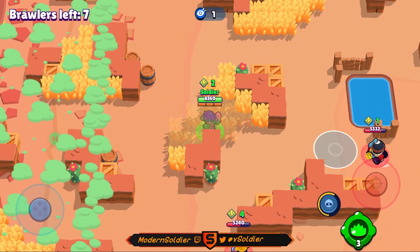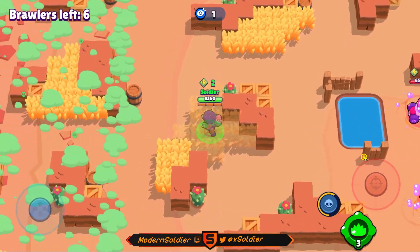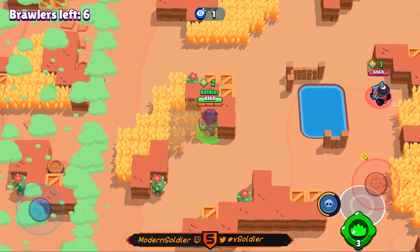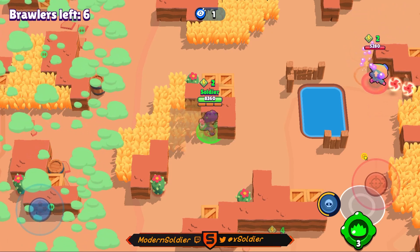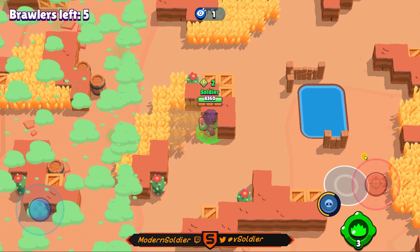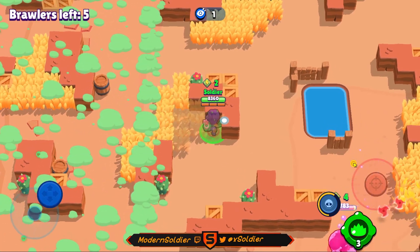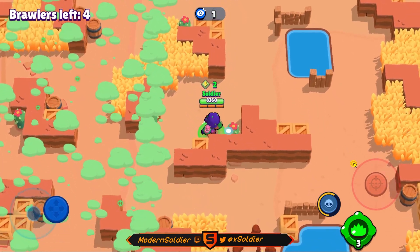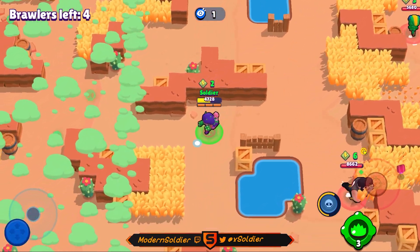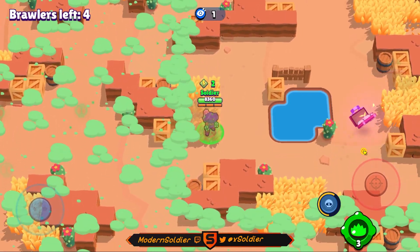It's pretty easy to execute with a little practice, and it also works with energy drinks like that Carl just picked up. I'm going to wait on the left-hand side towards the center — hopefully an energy drink spawns where that Carl got his, because that'll be very good bait. There's another one that spawned in the center, but that'll be a death trap since that Bull already has one. I also knew there was a Leon there, so I went towards the middle to bait him, but he ran away. I know he's grabbed an energy drink too and is probably close to his invis.